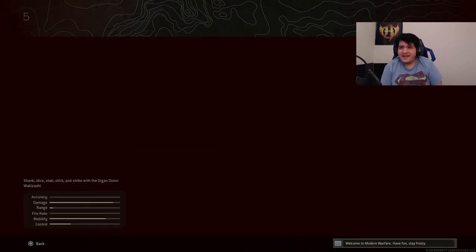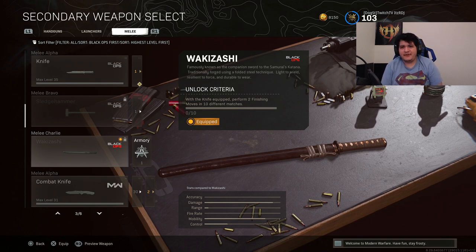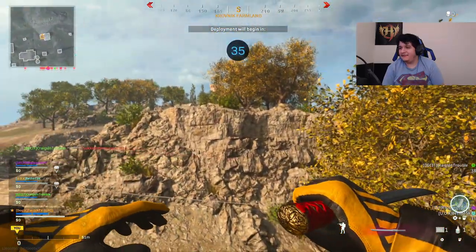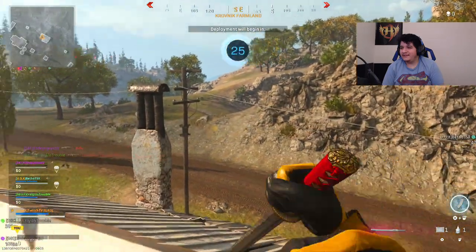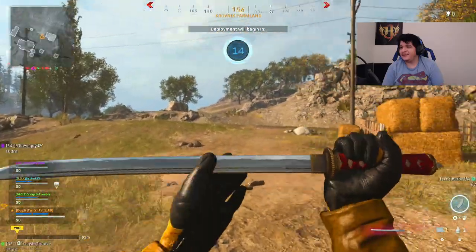Here we have the Organ Donor in Warzone — here's how it looks. Pretty freaking crazy, right? I have to unlock it to see how it looks in Gold, Diamond, and DM Ultra. But yeah, we're just going to play a game with the Organ Donor on some Plunder and see how it treats us. Let's have some fun, big ballers! Here we are with the Wakizashi Melee Weapon. I don't know why it shows all red in the preview screen when it's only partially red here in Warzone, which makes no sense to me. But it looks nice — does it look nice as a melee weapon? I think it looks really nice. The stabbing animations are pretty dope as well. So we got a sword. Let's rock and roll.